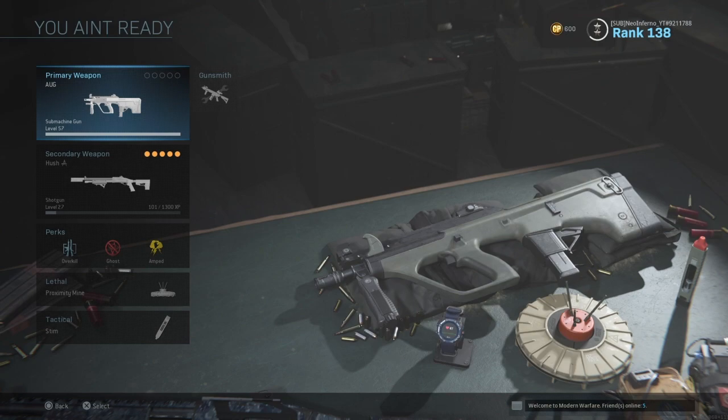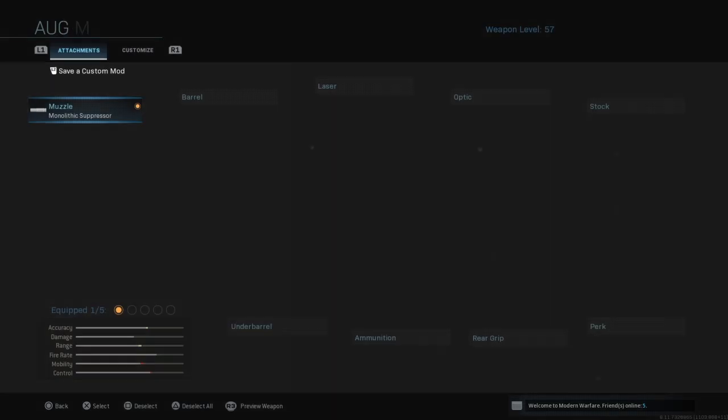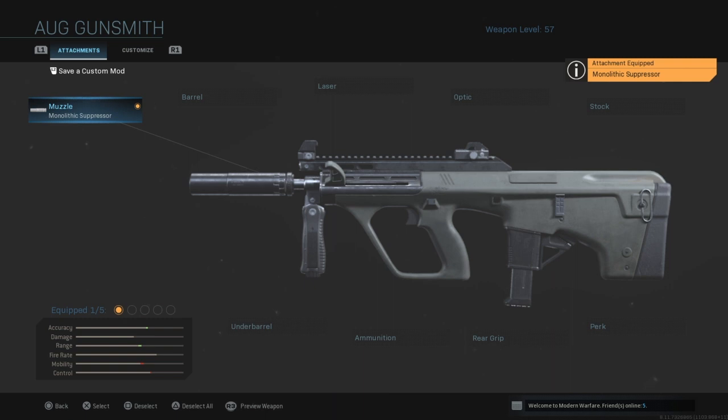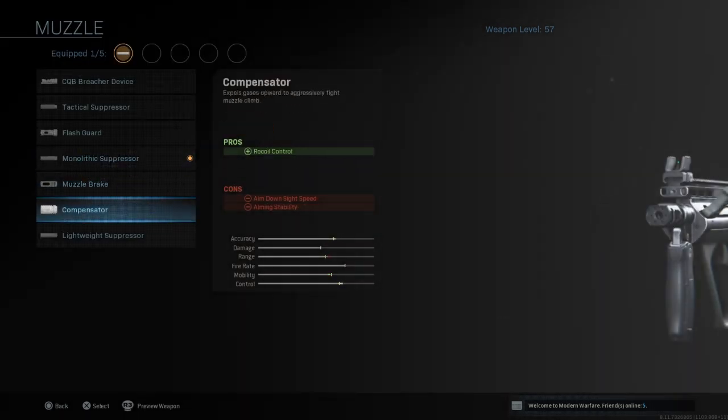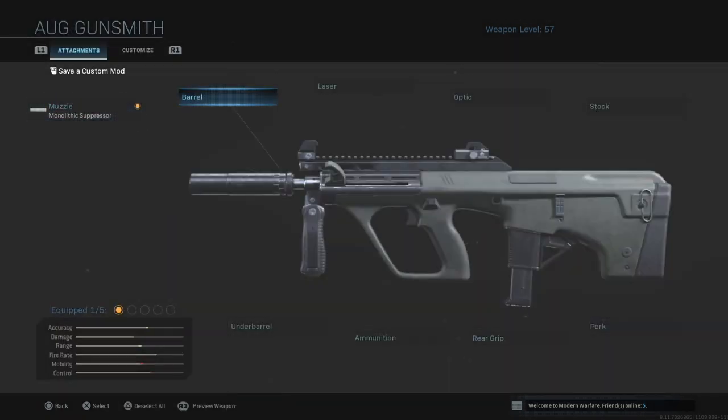For my first attachment we're going to put on the monolithic suppressor. I don't think this gun needs a muzzle brake or compensator — you can throw that on if you really want to, but I don't think it needs one. The monolithic suppressor gives you sound suppression and some extra damage range, which is always better if you're going for those long shots.